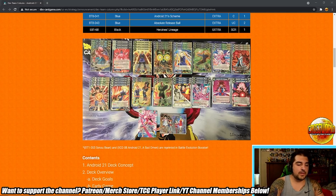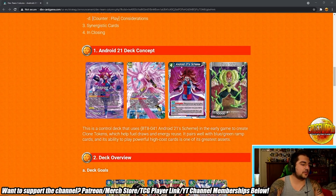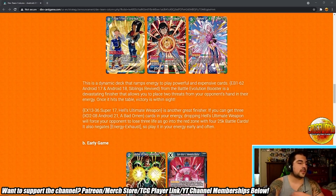Bandai's article covers: deck concept, deck overview, deck goals, early game, mid game, counterplay considerations, synergistic cards, and closing. In concept: '21 is a control deck that uses Android 21 Scheme in the early game to create clone tokens which fuel draw and energy reuse. It pairs with blue-green ramp cards; its ability to play powerful high-cost cards is one of its greatest assets.' They pretty much hit the nail on the head, which makes sense since they designed the cards. Deck goals: 'This dynamic deck ramps energy to play powerful, expensive cards. Android 17/18 Siblings Revived from Battle Evolution Booster is a devastating finisher that places two threats from your opponent's hand into their energy — once it hits the table, victory is in sight.'